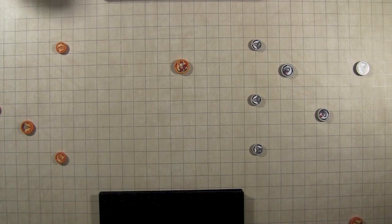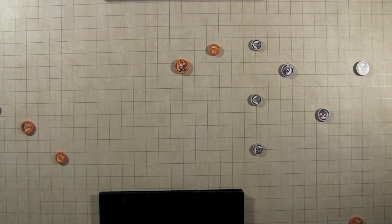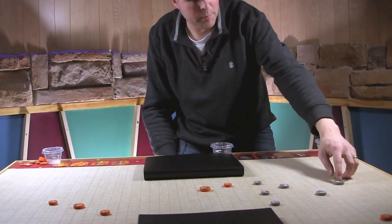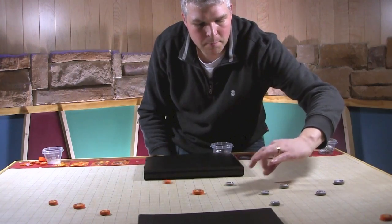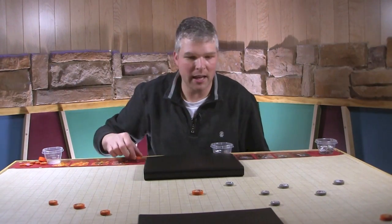I have one more action for red, so I'll use an Elemental and try to take out a Div. It fizzled. Next turn is the Order of Dust. First thing: use this Div and take out the Elemental — boom, the Elemental is gone. He doesn't have any special power when he dies, so he's just out of the game.